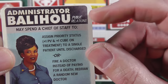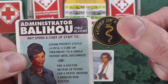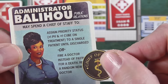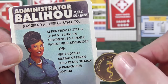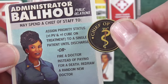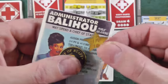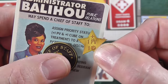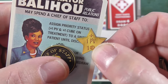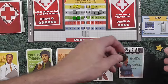My administrator — public relations — she comes with a chief of staff token which allows her to do special deals. She can fire a doctor instead of paying for a death, which is huge. She can also assign a priority token that adds one to your prestige value and lets you draw an extra cube — you can say hey, we've got a VIP, let's make them a priority.